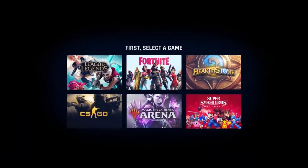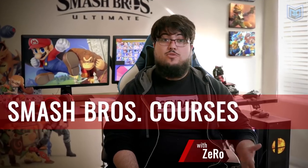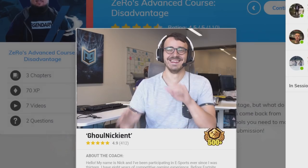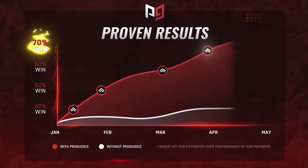And if this video or the release of Terry has you excited to start competing more in Ultimate, check out ProGuides.com for on-demand coaching through Play with Pros to get you prepared to compete at your next regional. We also have amazing courses from Zero, MKLeo, and Esam themselves.